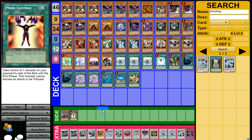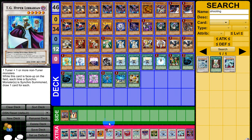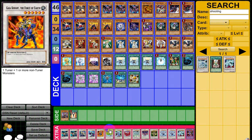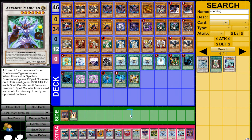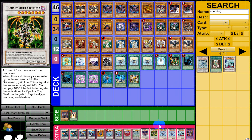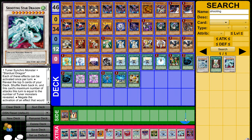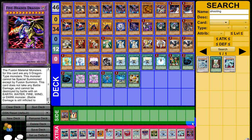As for my synchros, they're pretty self-explanatory: double Formula Synchron, Catastor, Hyper Librarian — I only run Hyper Librarian on DN since I don't own one. Gaia, Brionac, Arcanite Magician — another pro Synchro I go into a lot, especially with the Chaos Sorcerer. Black Rose, Stardust, Scrap, Thought Ruler — who is actually really good right now, one of the better level eights I have in the deck. I run double Trishula — normally I run one but I'm testing the double right now and it's been working out. Shooting Star — I do go into Shooting Star a lot in this deck, which is pretty crazy. And finally, Five-Headed Dragon, which I definitely have to run with all these dragons.